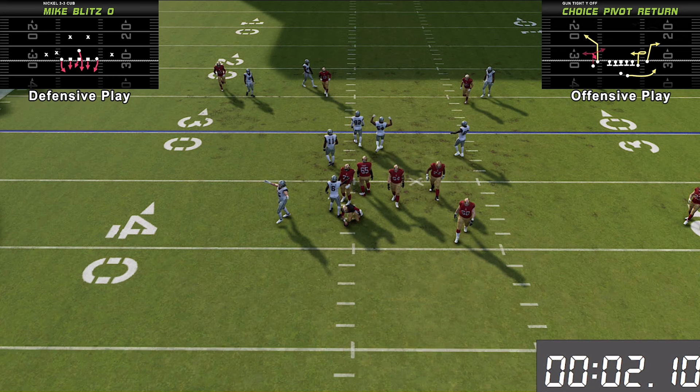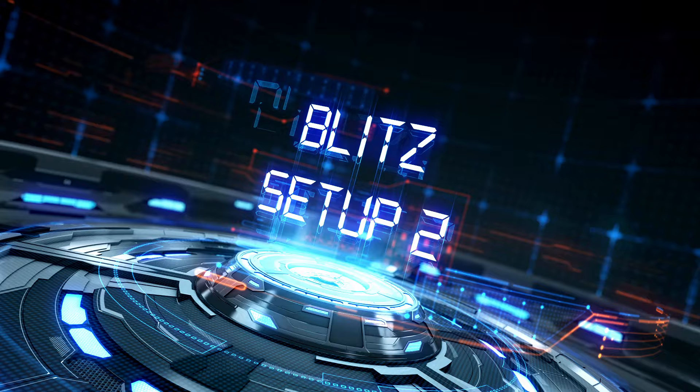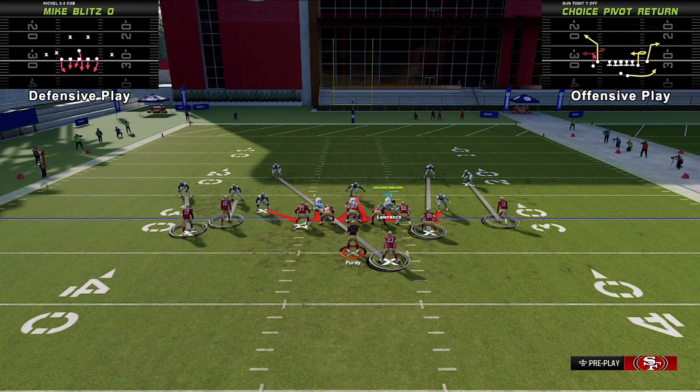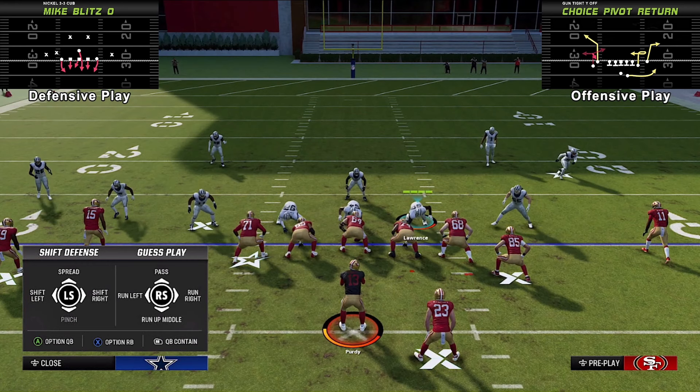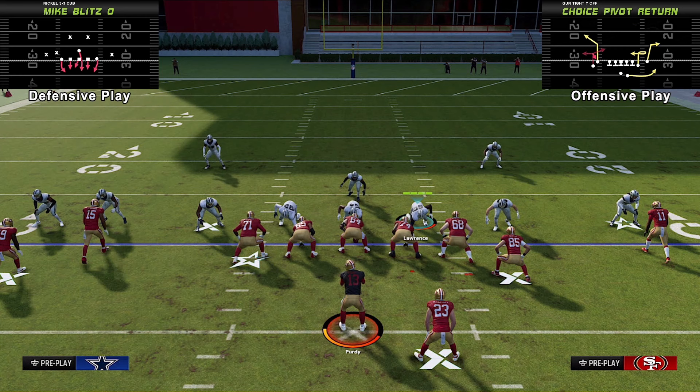Now I want to show you one more thing — I'm going to call this the advanced setup. It doesn't always work because it depends on what happens with the defensive lineman I'm about to move. The same setup as before: we're going to slant the defensive line to the left, then pinch the defensive line down. This time I want to make one adjustment — I'm going to slide the left end out one notch to the right after everything is set up.